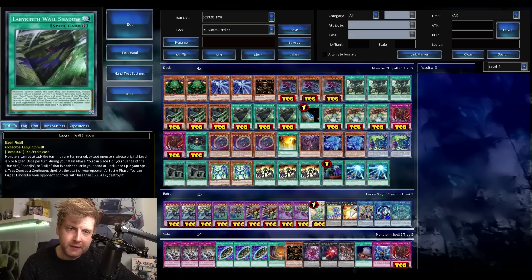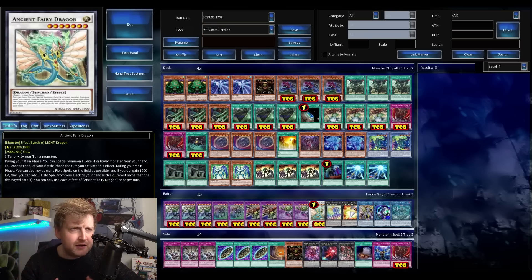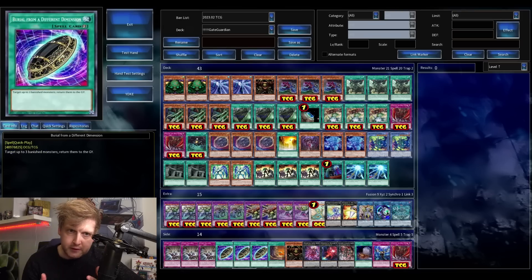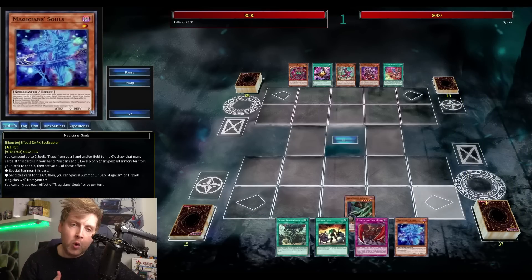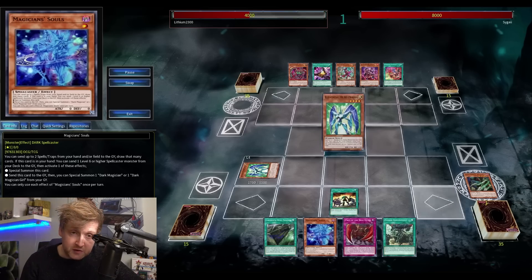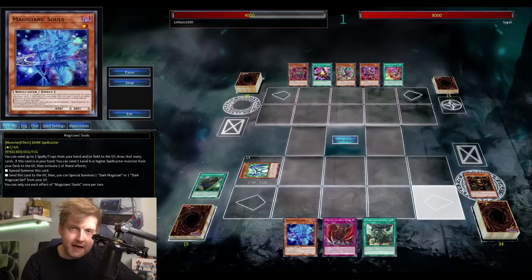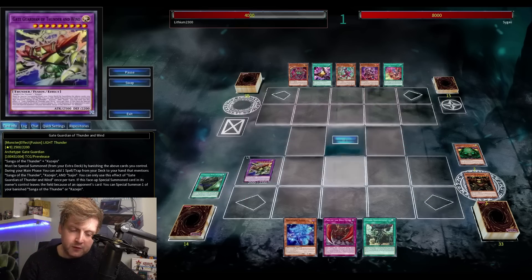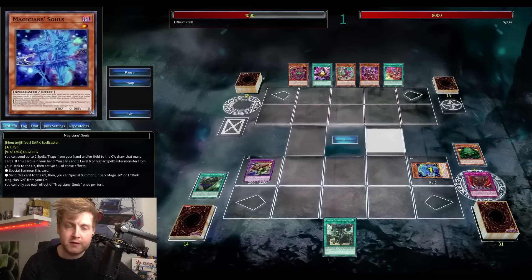The most important thing is they kind of work like Gladiator Beasts — at least the smaller Gate Guardian fusions. The materials need to be face-up on the field, either as a continuous spell or as a monster. That's the biggest advantage of the big Gate Guardian fusion, the one that needs three — Sangha, Kazejin, and Sanga — you can banish them from your graveyard or hand, like ABC Dragon Buster.